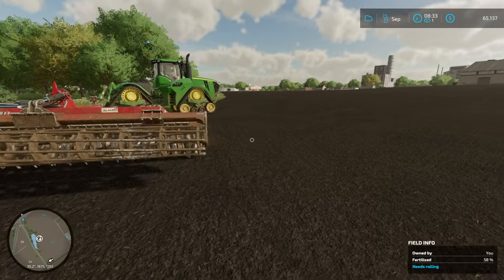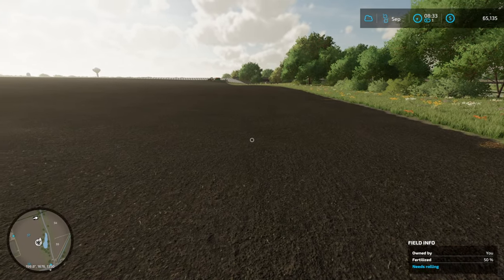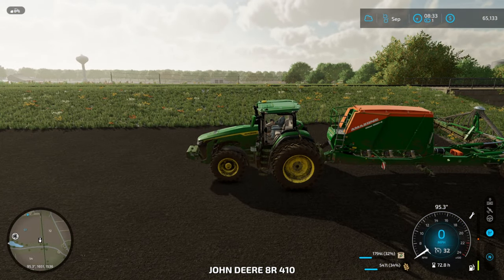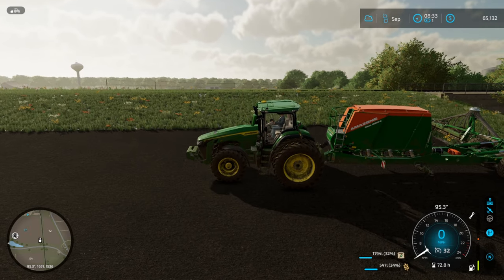We've got the John Deere 9470 RX working on that, and I've got the 8R410 at the other end of the field waiting to go. We did the disc in here last episode, so this episode we'll do a little planting. Let's get that GPS going here.